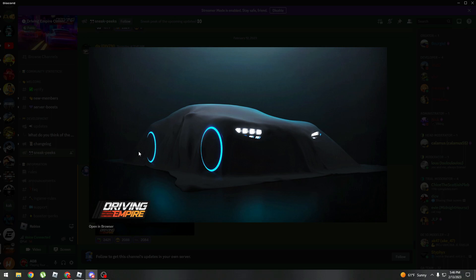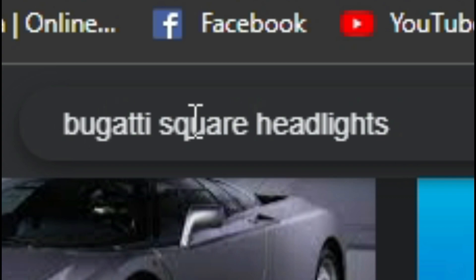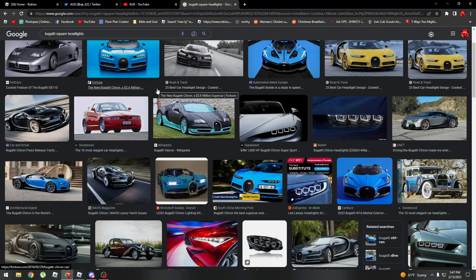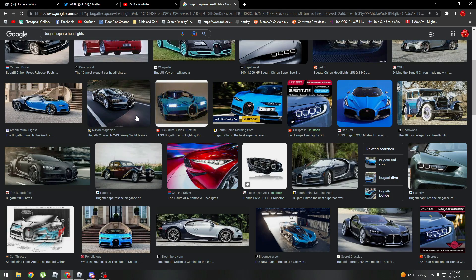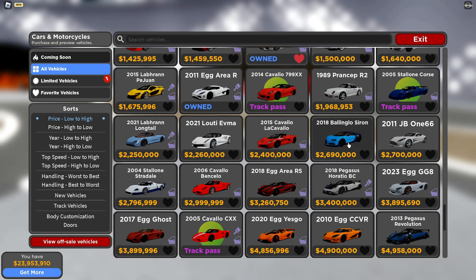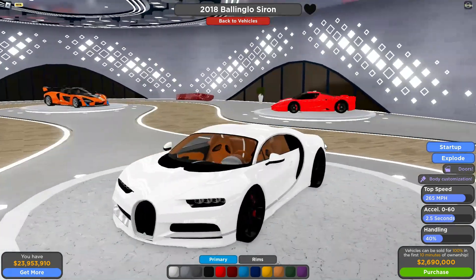Obviously, we don't know what kind of Bugatti this is exactly, but we do know that it is a Bugatti. The Bugatti Chiron has square headlights, just like these. I typed in 'Bugatti square headlights' and literally the only Bugatti that comes up with squared headlights is the Bugatti Chiron. So this could mean it would be a Bugatti Chiron — but the Bugatti Chiron has already been in the game for a while now.